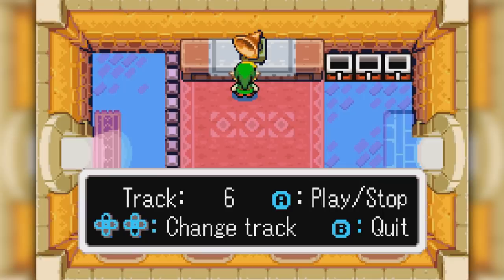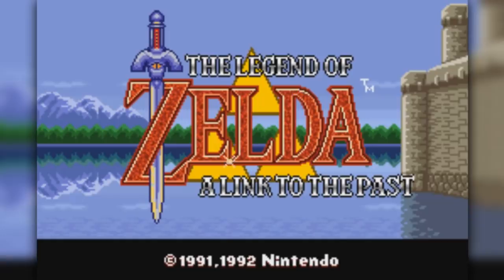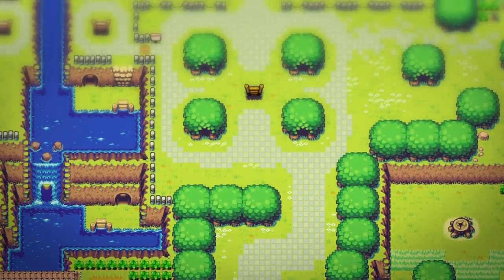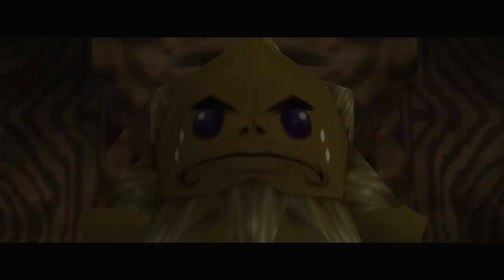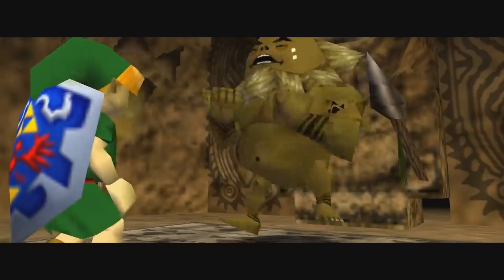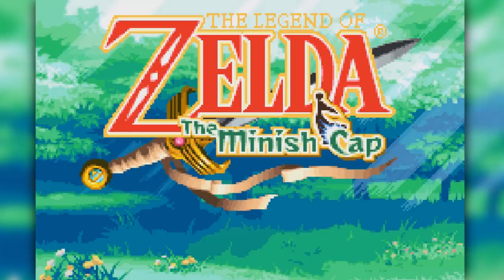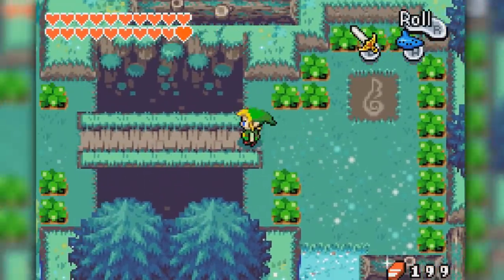However, strangely, Song 6 on the Sound Test isn't actually heard anywhere in the game. It's a version of the intro theme from A Link to the Past, which plays on the game's title screen. There's another interesting track which doesn't appear in the game, though it can't be accessed even through this Sound Test room. It's a version of Ocarina of Time's Lost Woods theme — notably, it's the version which plays during the game's credits. Why either of these tracks are found in the Minish Cap is unclear. Perhaps the game was originally intended to have the same theme as A Link to the Past on its title screen, or have the Lost Woods theme play in the Minish Woods. Regardless of why they appear, it's neat to hear these classic songs in the Minish Cap's style.